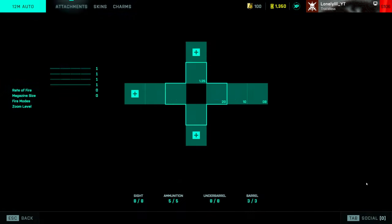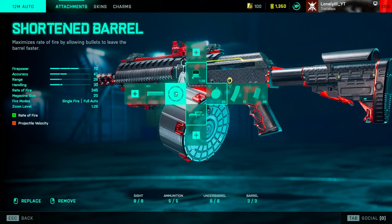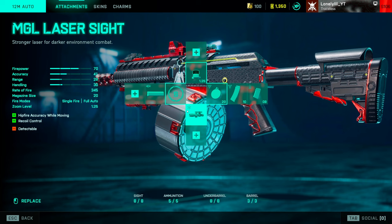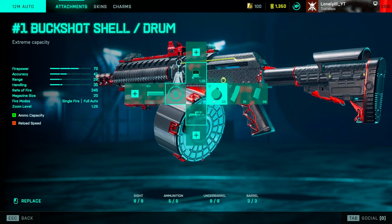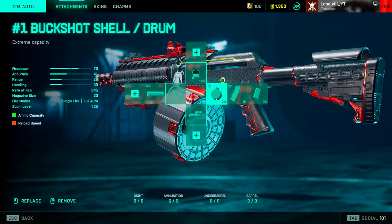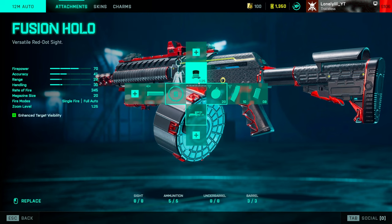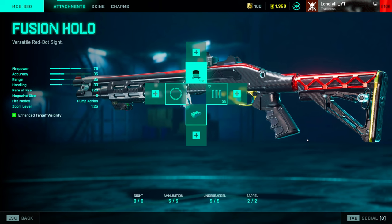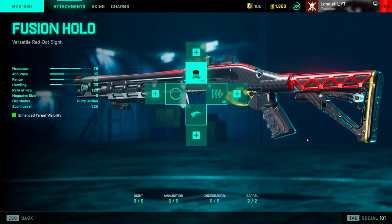The 12M Auto is more of a lower-skill shotgun since it's fully automatic. The attachments you should be running: short barrel for the rate of fire increase, MGA laser sight for hipfire accuracy when moving, drum magazine, and a 1x sight since it's a shotgun.